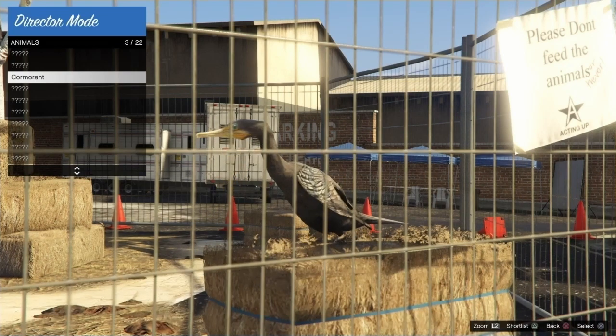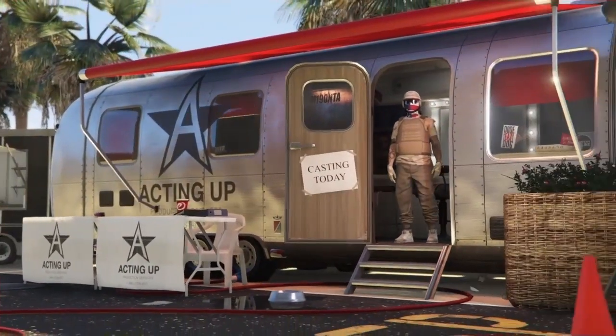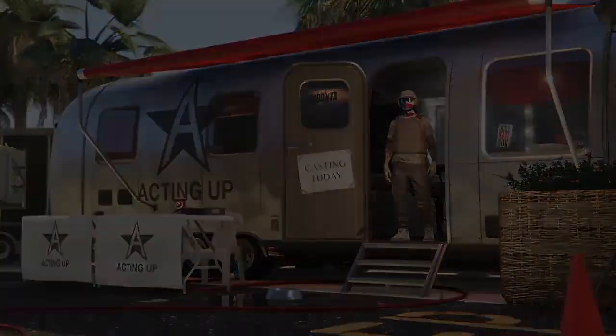Then they'll both end up in your shortlist actors. After you do this, you just want to exit to story mode. As you guys can see, I'm in my shortlist actors and they're both there. Now you just want to exit to story mode.